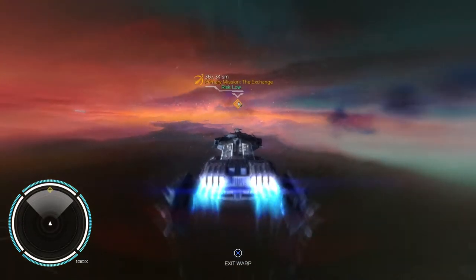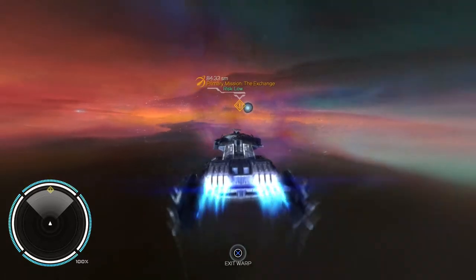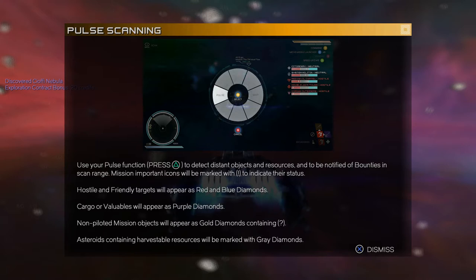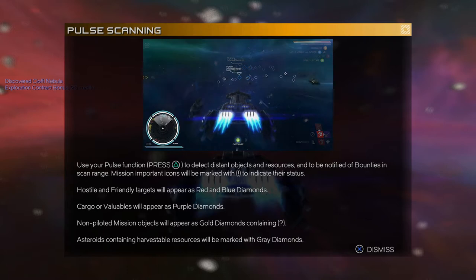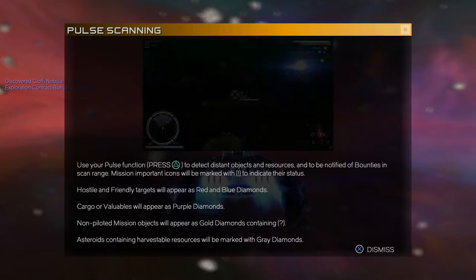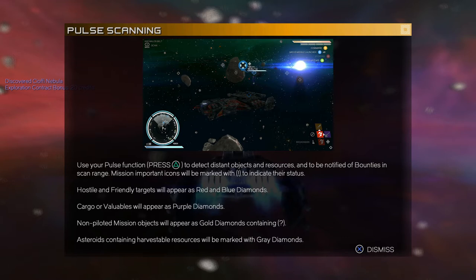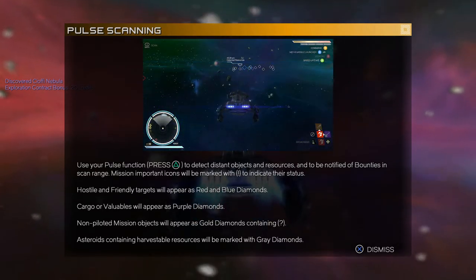Let's get to this mission — risk is low. You can move in warp as well. Use your pulse function to detect distant objects and resources and to be notified of bounties in the scan range. Mission-important icons are marked with an exclamation mark. Hostile and friendly types appear as red and blue diamonds. Cargo or valuables appear as purple diamonds. Non-pilot mission objects appear as gold diamonds with a question mark. Asteroids with harvestable resources are marked with grey.